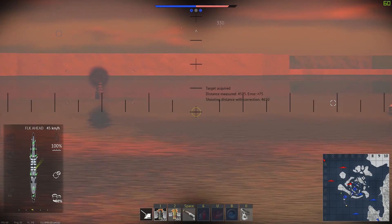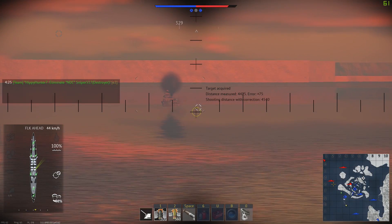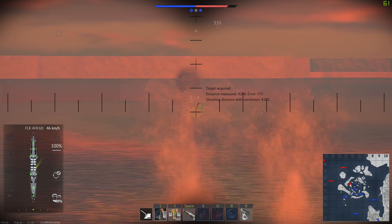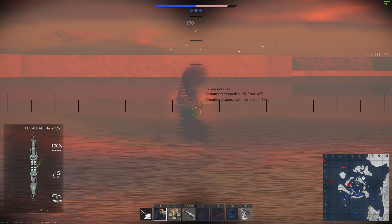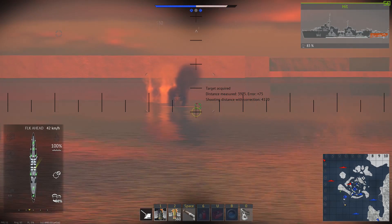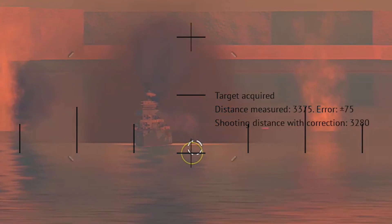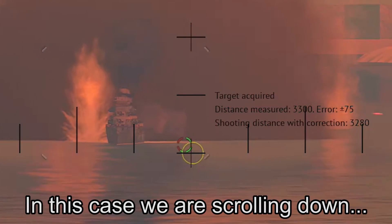Let's talk about ranging. Manually adjusting the range of your weapons is a critical part of learning how to properly lead your targets. The amount of lead is often determined by the margin of error in your fire director's range estimation, which fluctuates depending on the speed and direction of the selected target as well as your crew skills. Adjust your elevation and thereby the impact point of your shells by scrolling your mouse wheel up and down. Scrolling up will elevate the guns and increase the distance to the point of impact, while scrolling down will decrease the range.